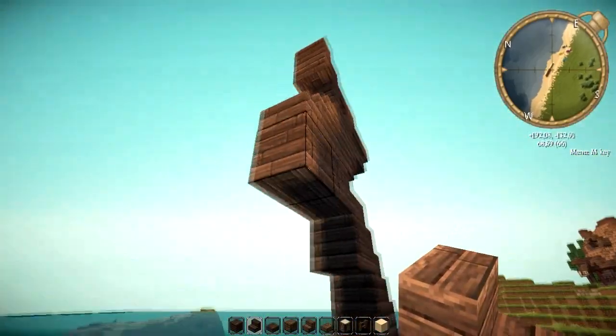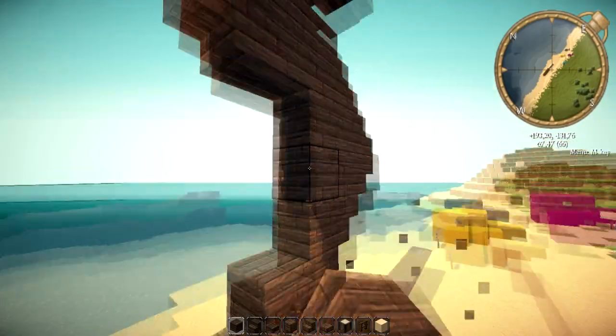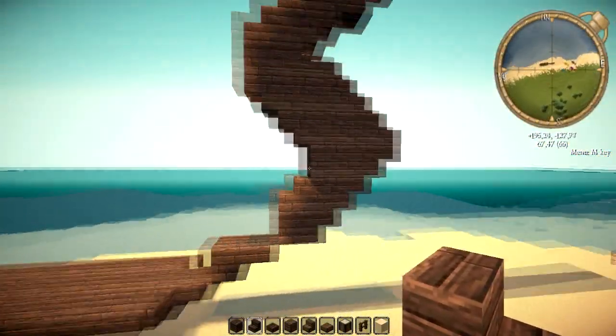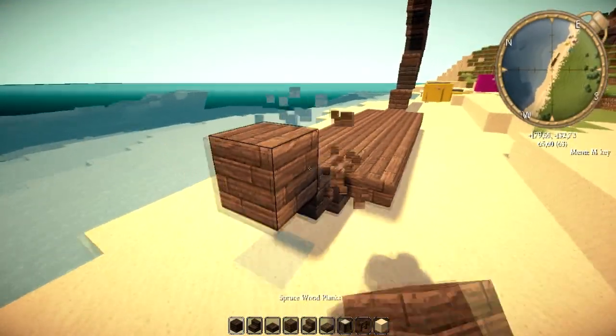Place a normal stair over here, then an upside-down one. Fill this in, place another upside-down stair and a normal stair over there to create this kind of shape. We're just gonna do the same thing on this side.